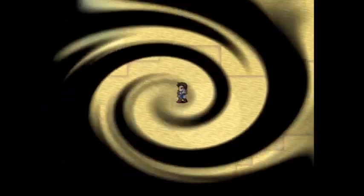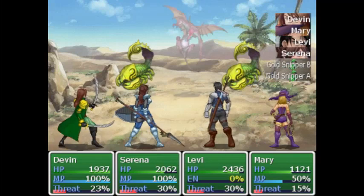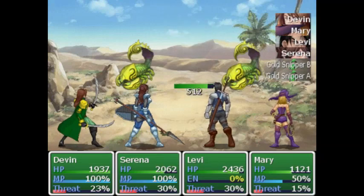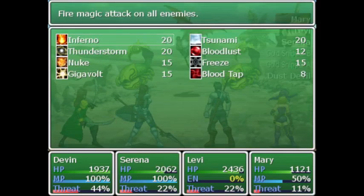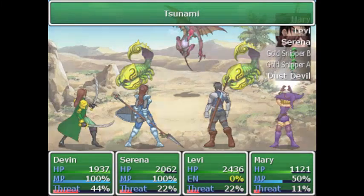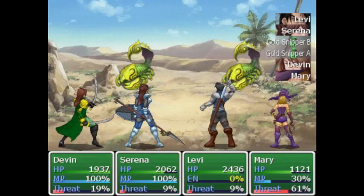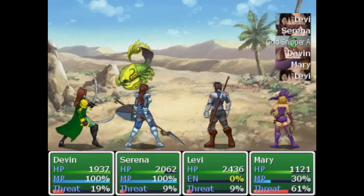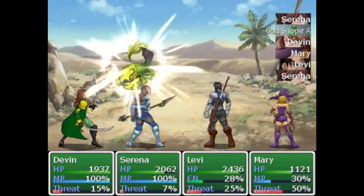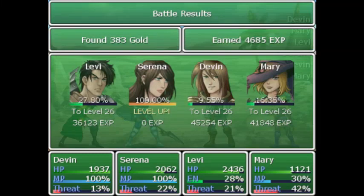This is another Oasis. Let's try Tsunami. Because our enemies are weak to water, which means we're going to need to equip the water stack.